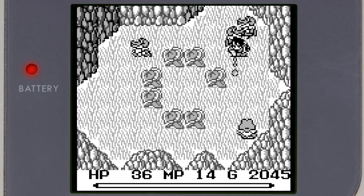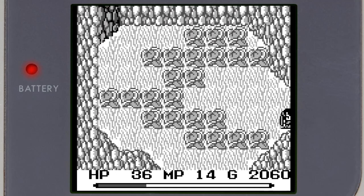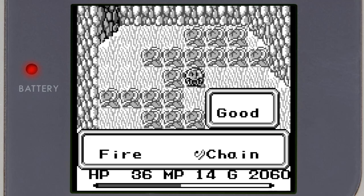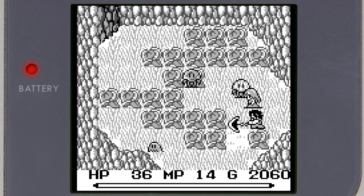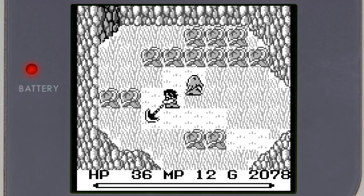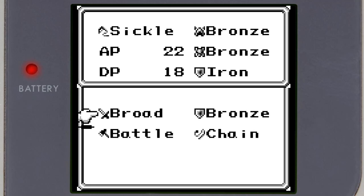Sleep takes 2 MP. Cure takes 4 — oh okay. We need a sickle to get here, that's right. Cure takes 4, wow. What shield do we have on? We have the iron. I remember buying iron — yeah, okay.